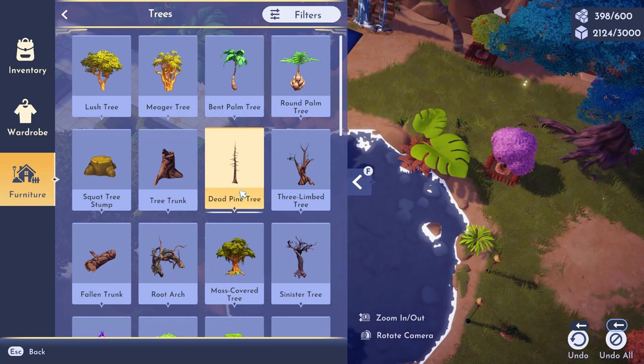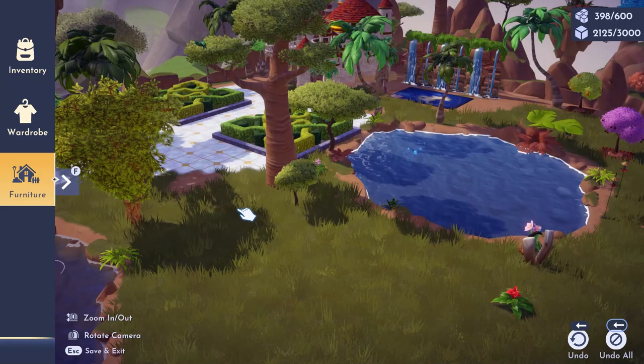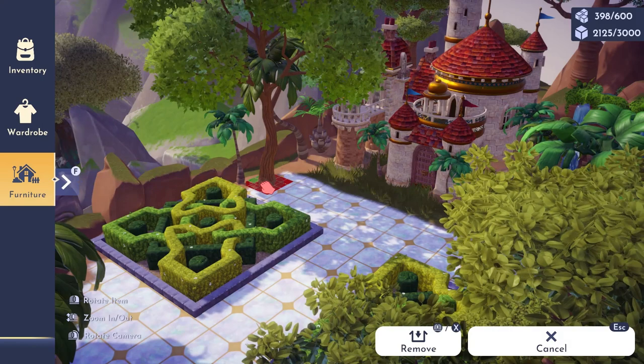It was pretty bare here in the Sunlit Plateau, so I'm adding all kinds of palm trees, the lush trees, the baobab trees — just kind of giving it that tropical but desert or Lion King vibe if I can, because this is Eric's area.